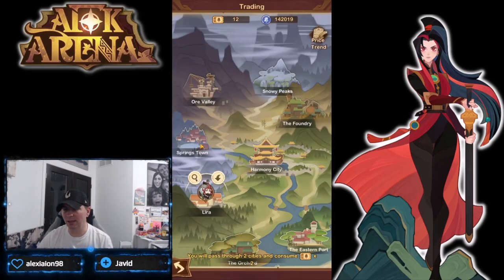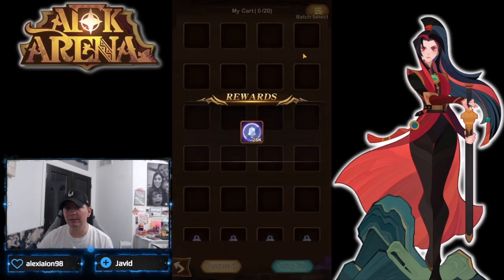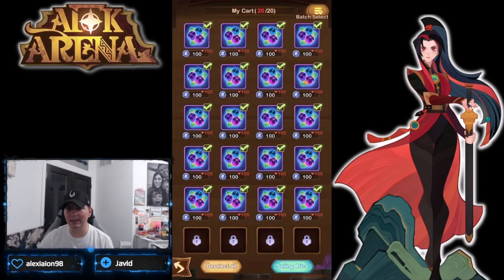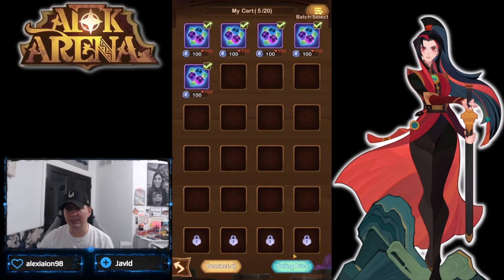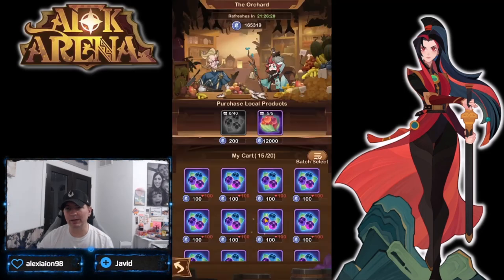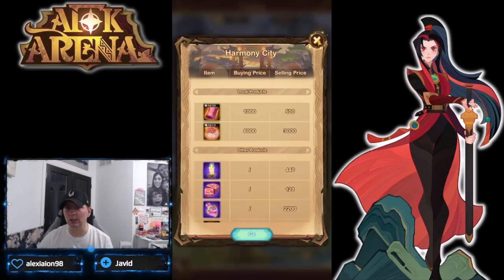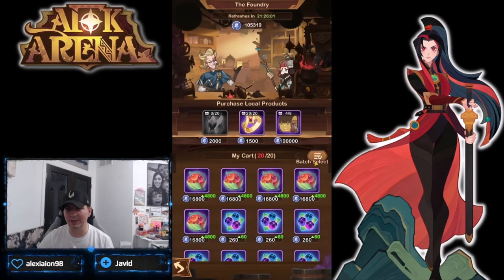Springtown still has a little bit more. I'm going to go to the Orchard and sell all of these back. We have 25, I'll buy my 20 — boom, made 2,000 right there, net negative, but I'm only doing it for the stuff we're moving. I'm going to clean up: Lira is empty, the Orchard is empty, Eastern Port is empty. Harmony City is still completely full. Ore Valley is empty. If I would have known this days ago we could have done this a lot more.